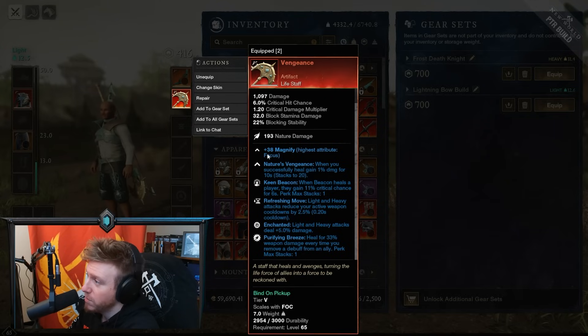Let's take a look at the perks on this bad boy. We have Magnify, like we do with all artifacts — I've got a bit of a gripe with Magnify but we'll talk about that in a separate video. The unique perk with Vengeance is Nature's Vengeance: when you successfully heal, gain 1% damage for 10 seconds, and it stacks up to 20 times. So you can get a 20% damage boost and it does keep reapplying.